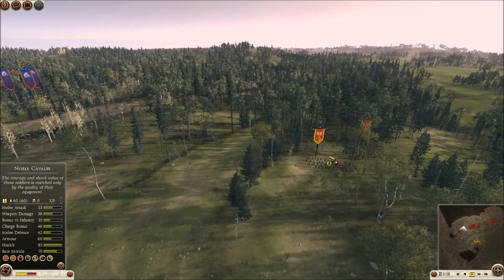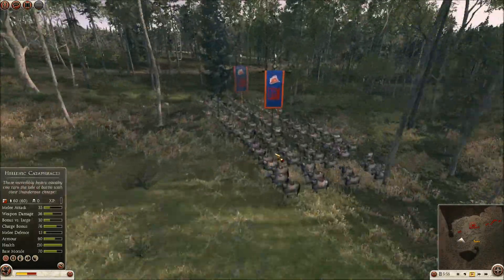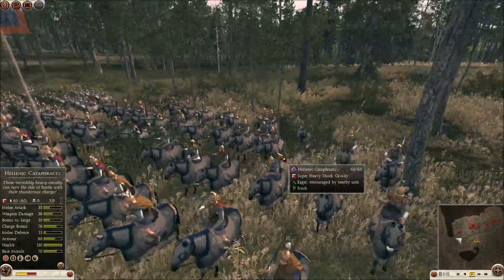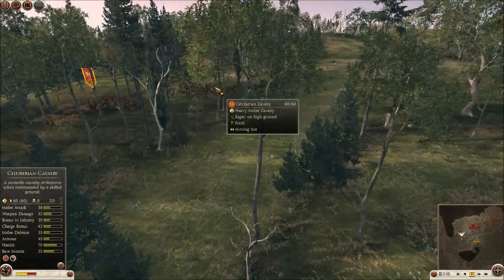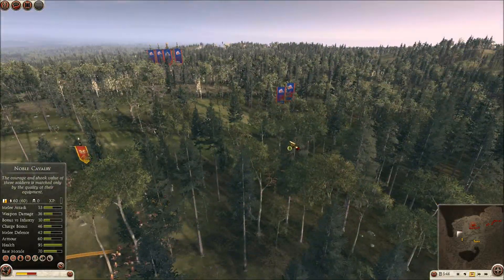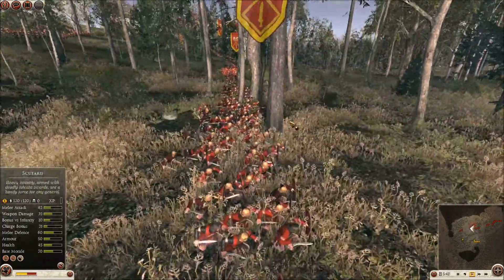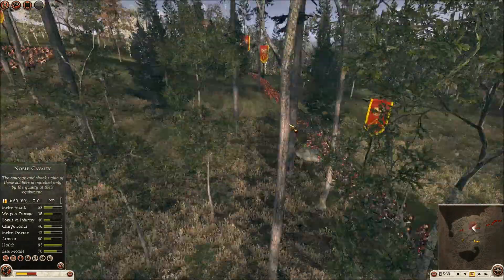On this flank I move forwards and bump into two units of Hellenic Cataphracts. These guys would definitely destroy my Celt-Iberians, so I pull my Celt-Iberians back for now and we're just going to ignore those Cataphracts until I have a better chance to kill them.